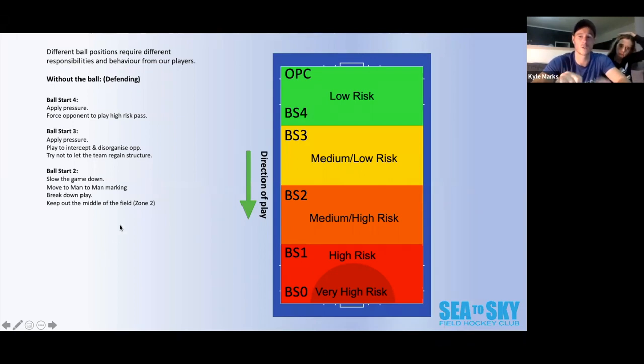We also move into a man-to-man marking system — everyone understand man-to-man marking? We want to get close to our players, each player picking up their opposite number. We want to break down play and keep the ball out of zone two — the middle of the field — keeping it nice and wide. Once we move down to ball start one, we really need to apply pressure and not dive, because this is where scoring opportunities can come from. We want to defend the circle as much as possible. Defenders — would you rather make a tackle inside or outside the circle?